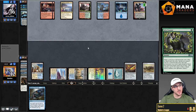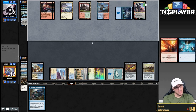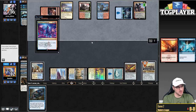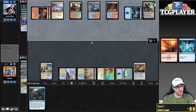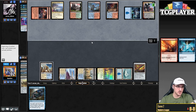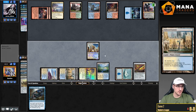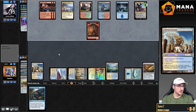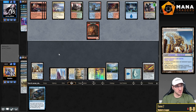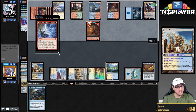Teferi kind of did its damage already by getting back that land. And that Veil of Summer was such a beating. I doubt they have too many removal spells. If we'd been able to untap with that Stoneforge Mystic, this game looks very different. Draw two, discard two, destroy target artifact — you got me. Interesting that they blow up the Batterskull instead of the Sword. The Batterskull is just so clunky.